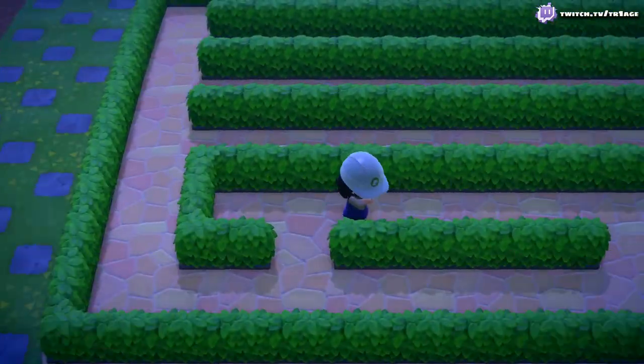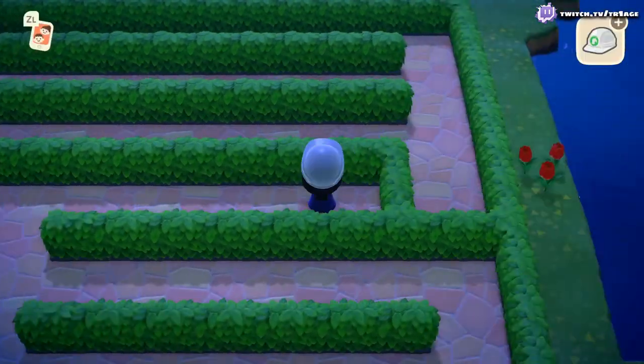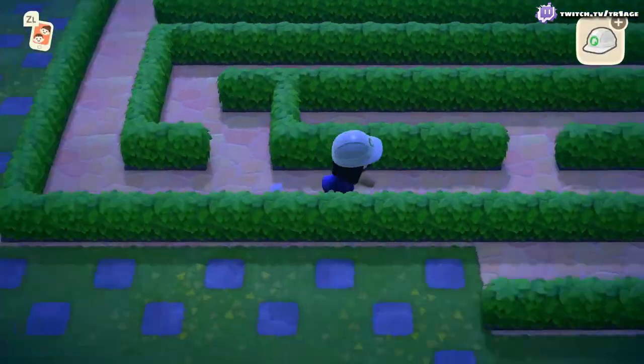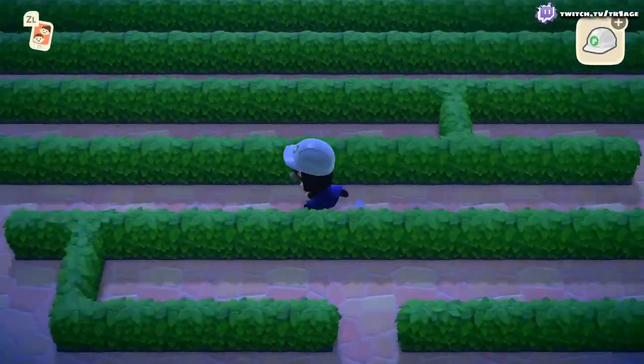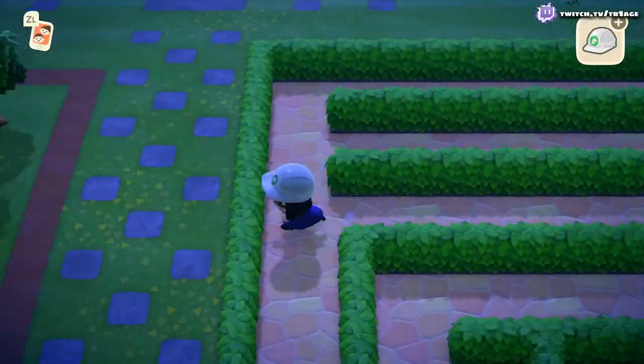Once you fill everything in, you can start to go through it and kind of knock pieces out and knock pieces in. Eventually you're going to start seeing patterns and places where you can trick people. And once again, you have to talk to your neighbors, otherwise you're a soulless Animal Crossing player.